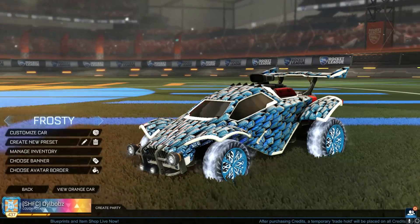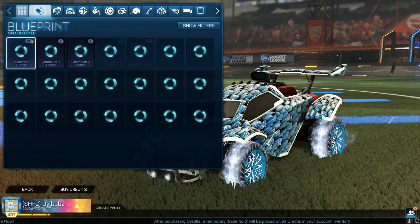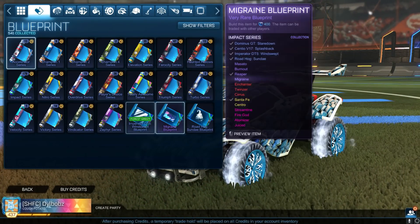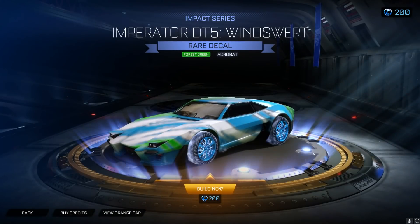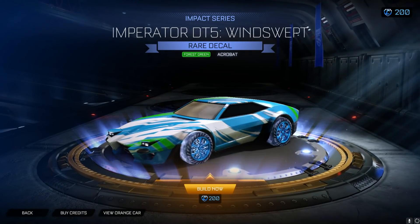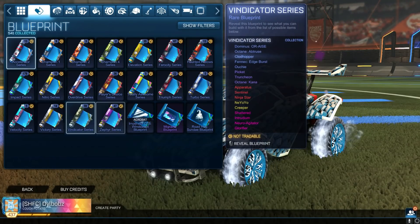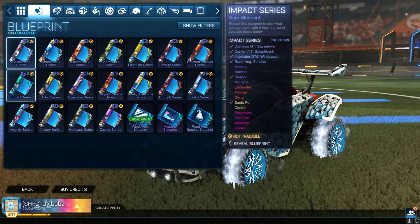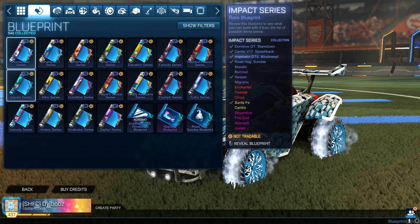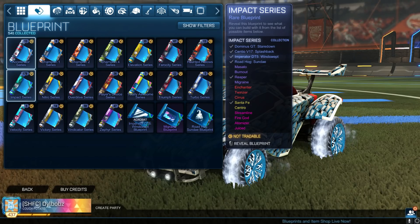With this whole blueprints update, let me know what your opinions are because a lot of people, including myself, think the prices are way too high for things like a rare. Look at this - a rare decal right here costs 200 credits to build. That's two keys for a rare decal. When on earth would anyone pay that? Like, literally, I have no idea why anyone would pay that.